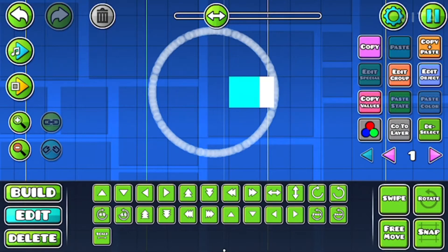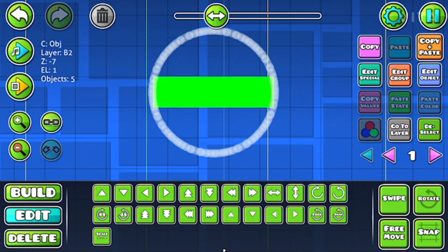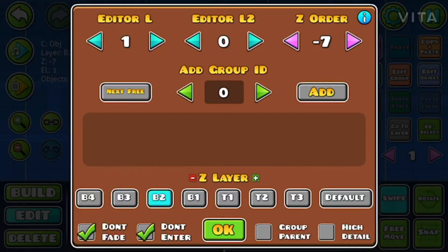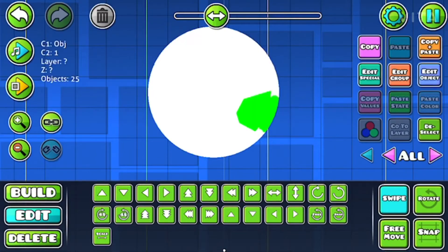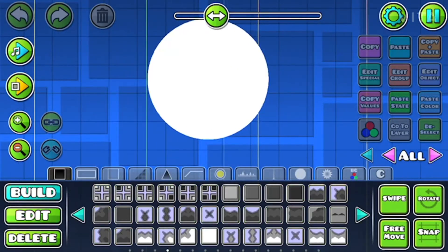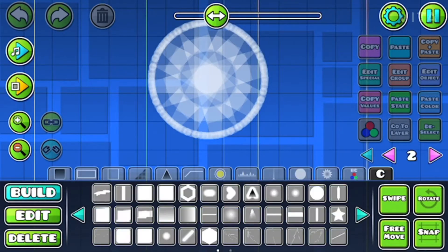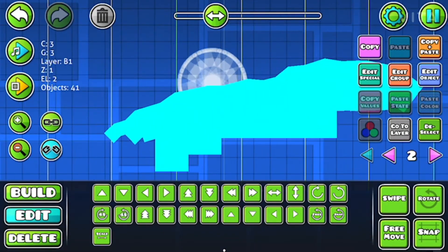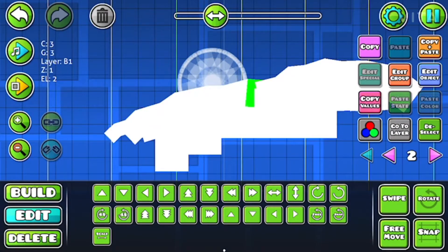To fill it in, I'm using the same strategy. I'm creating this line and then just rotating it around. The whole thing should take up about 300 blocks — yeah, 296. So not that bad. I just pasted that in from my level Solitude, which is where I made my first sunset art.